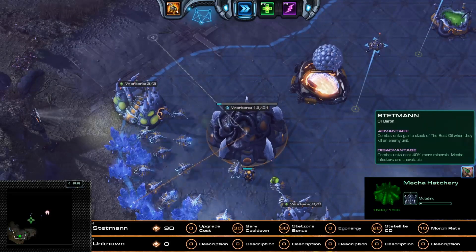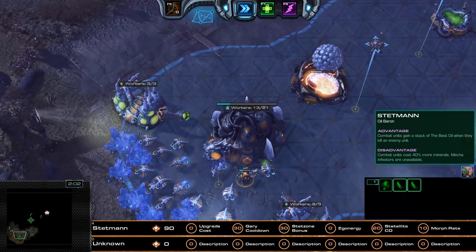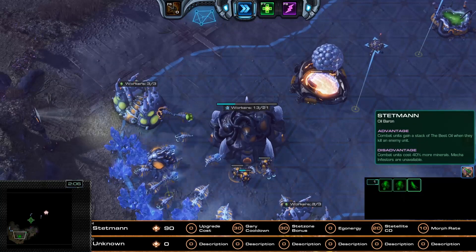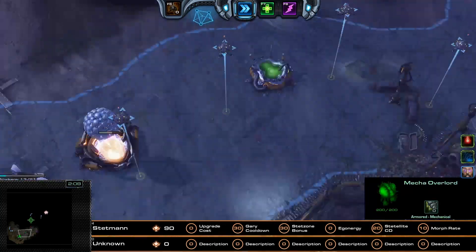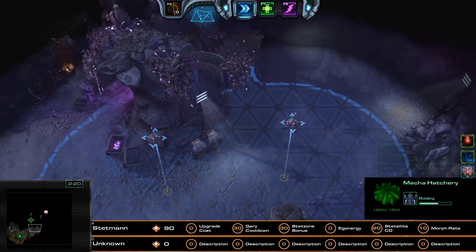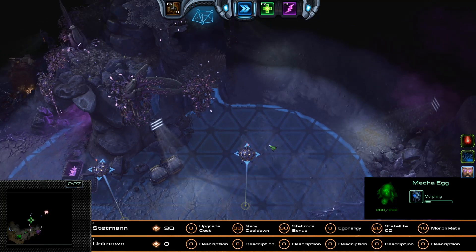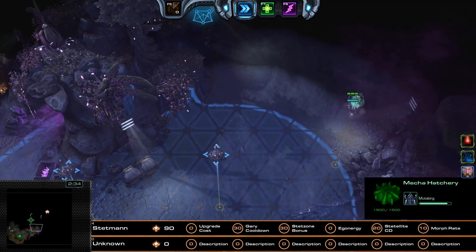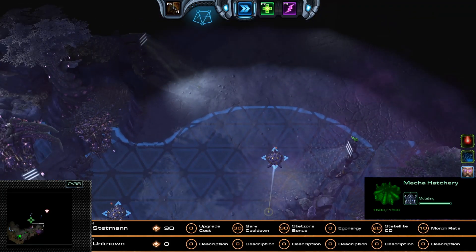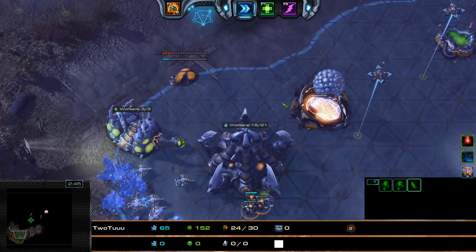This makes P3 very nice on a mission like Minor Evacuation where you have to defend evacuation ships, or even on Dead of Night where Ultralisks are pretty much insane. I don't agree with the Satellite Cooldown Mastery split here — you can use Super Gary's Gary Zone ability to move around the map, drop your Satellites there, and get the Morph Evolution Break Mastery instead.